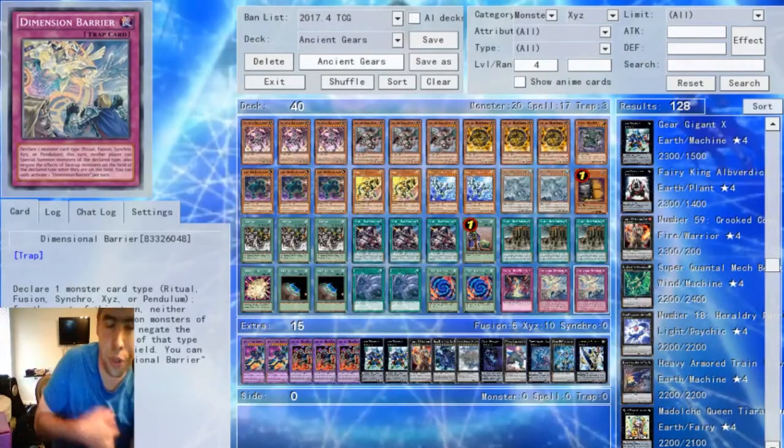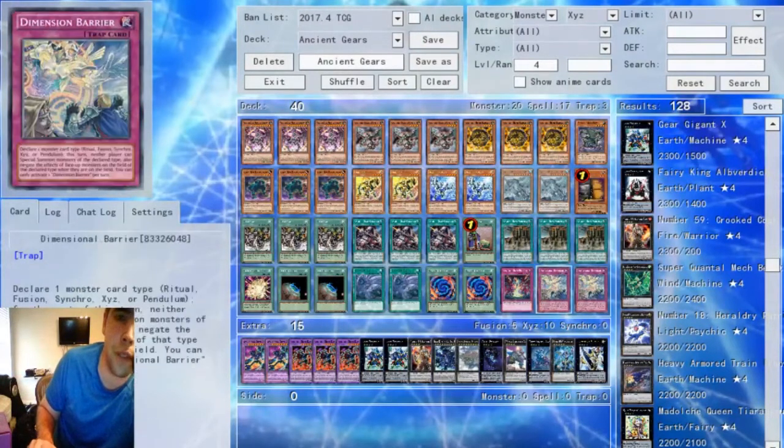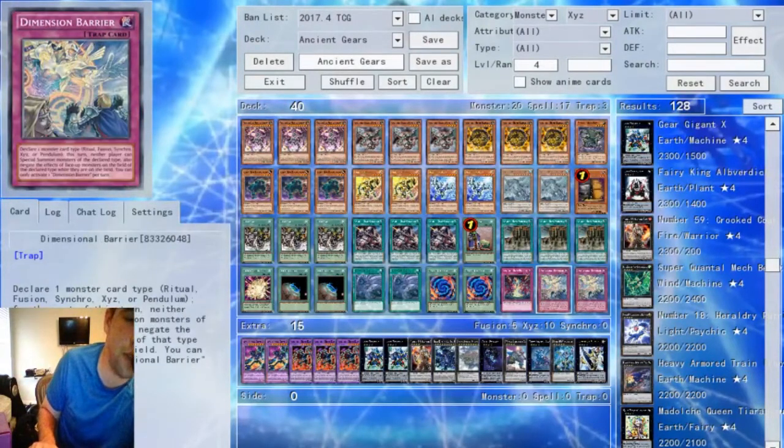Then the two Dimensional Barriers — this could theoretically be anything else because Wyvern does prevent you from setting cards, but you can always set it and then summon your Wyvern. I still feel like Barrier, if you have them, in most decks you could probably afford to play a couple copies because it's chainable and it's pretty much the best Trap card in the game right now.